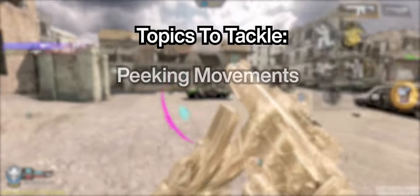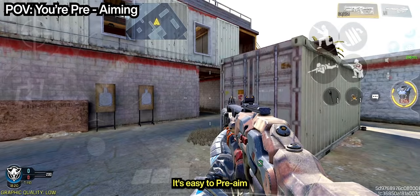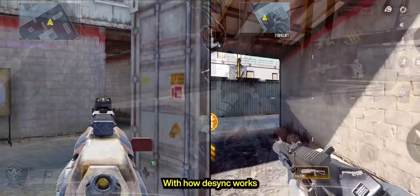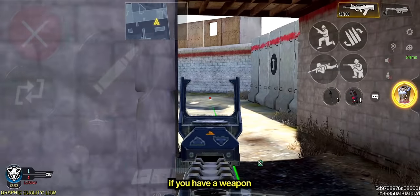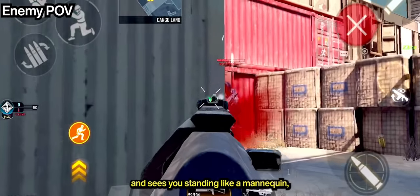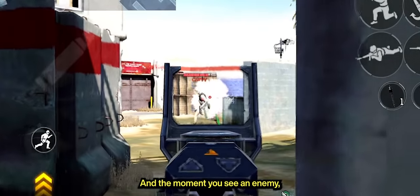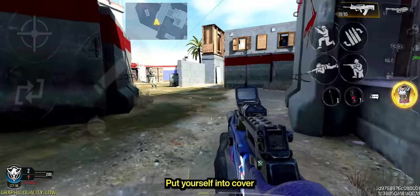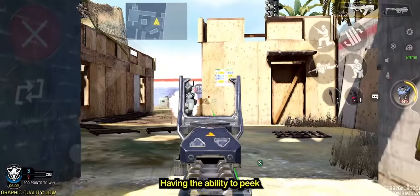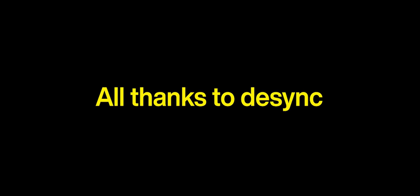We'll be covering different topics such as peaking movements, what to do during gunfights, and more combinations as we move along. It's easy to pre-empt a corner and simply stand there, but it's also a good idea to get information by jiggle peeking. With how de-sync works and how fast guns kill in this game, this is useful if you have a weapon with a higher movement speed, ADS'd or not. If an enemy slide peeks you in a corner and sees you standing like a mannequin, he'll be able to get the kill. Versus doing some jiggle peeks — the moment you see an enemy, you can fire a few shots, put yourself in cover, and do slide peeking.